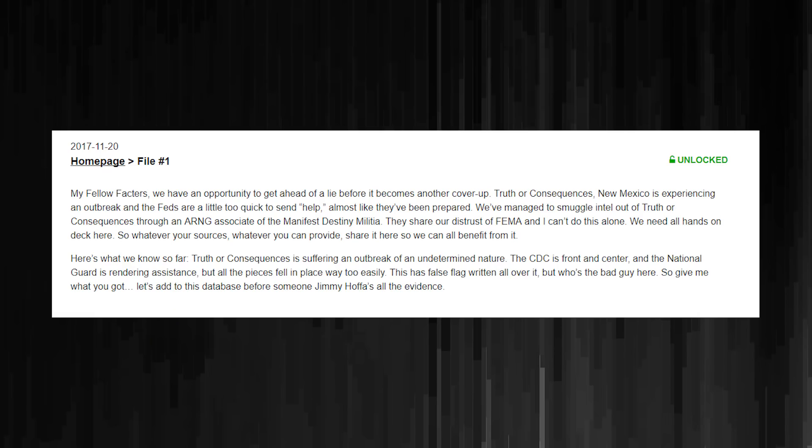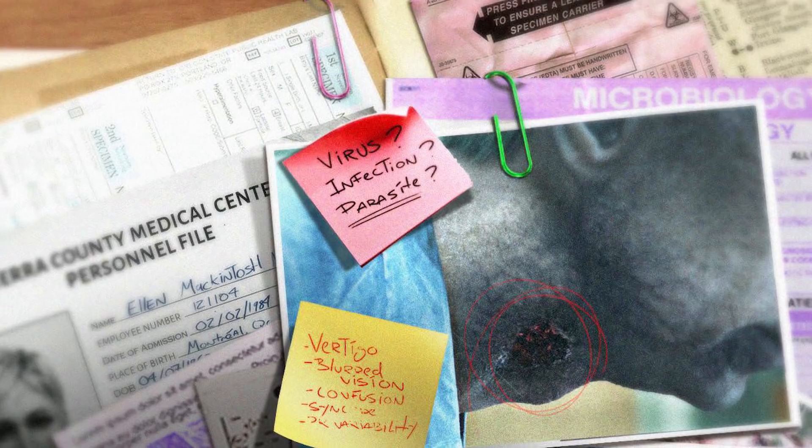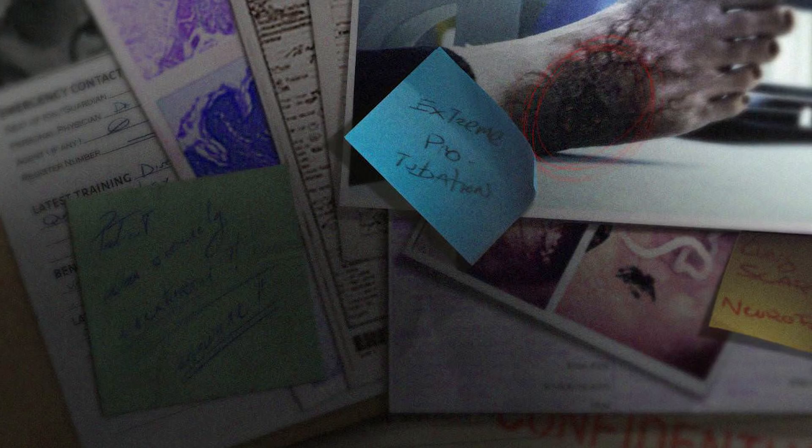The first thing is this text. It talks about an outbreak in New Mexico and how the feds are there now and how they got there a little bit too early, like they knew it was going to happen. Alongside that, we got a bunch of images which are very, very zombie-like and almost very generic zombie-like. We get like virus infection, parasite written on a post-it note and stuff, and super looking zombies. They definitely look like zombies.